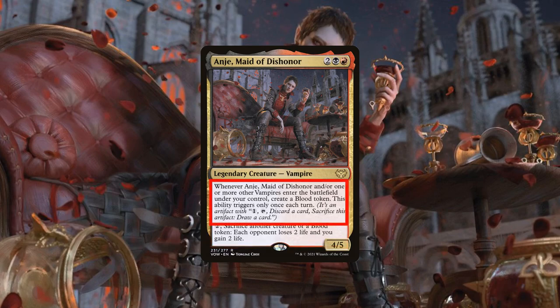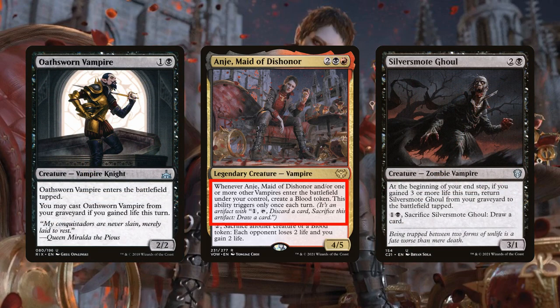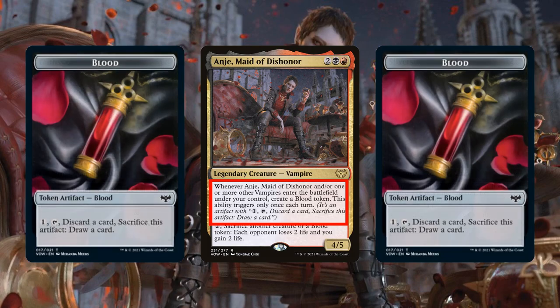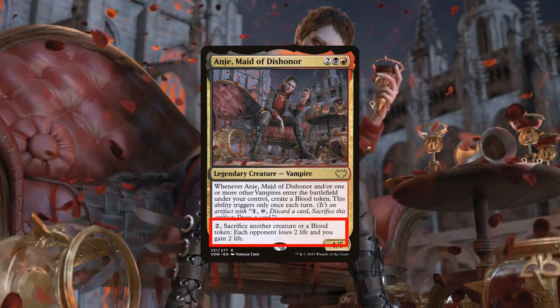Her first ability is fairly straightforward, producing one blood token per turn so long as we're able to summon at least one vampire per turn, generating a steady stream of blood for Anji and other blood-focused payoffs to take advantage of. Since blood counts both as an artifact and a token, it will be enabling any payoffs that care about that as well. Her active ability works very well with her passive, allowing us to convert blood she creates from a loot effect to a decent-sized AoE drain at a reasonable cost. Should Anji find herself low on blood, she can turn her sights on our creatures as emergency blood bags for the same effect, making her a fairly decent instant-speed sack outlet from the command zone.